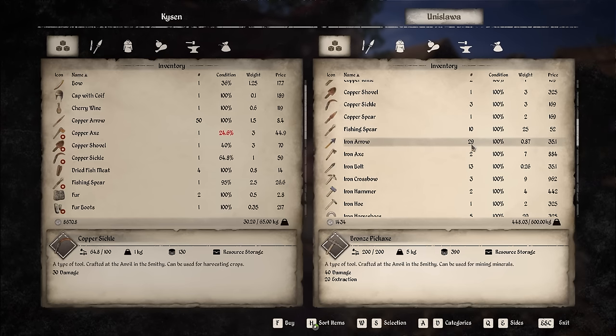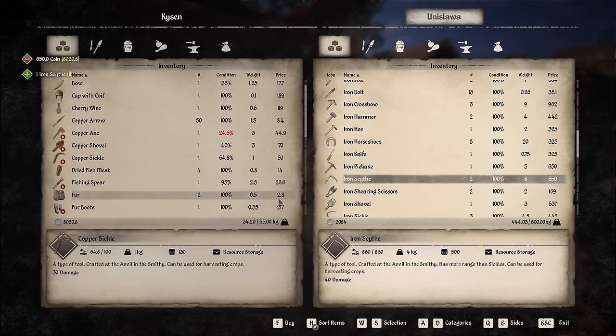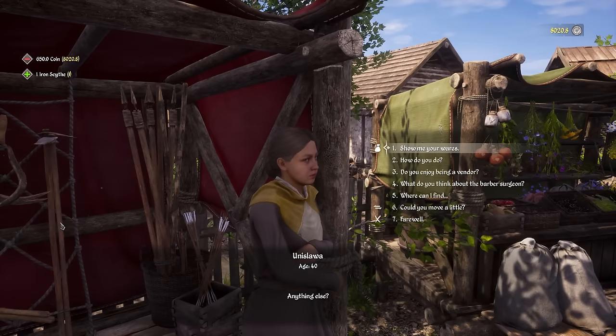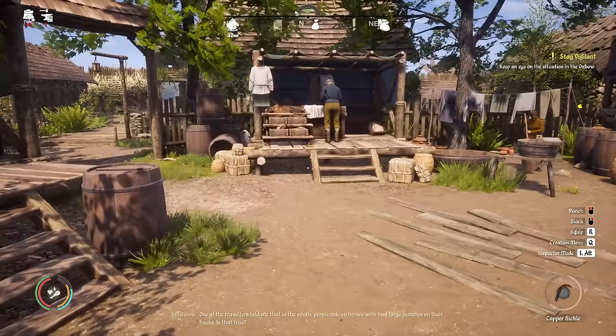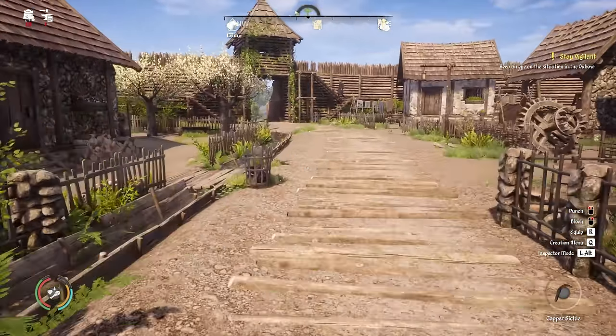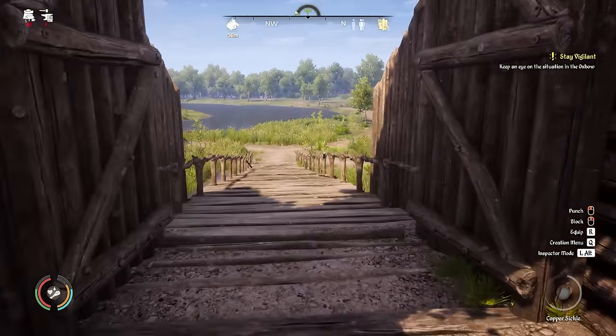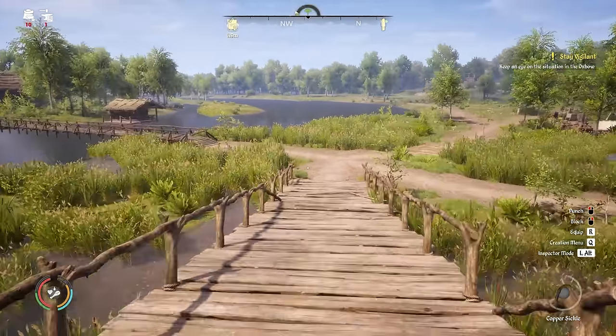There's also an iron scythe for 650 coins. I'm going to buy one of those, and we still have 8,000 coins after that. Now let's head back to the farm and see the difference between farming with the scythe versus the sickle. We want to be more productive because we've got these huge farms and we need to get through them as quickly as we can.